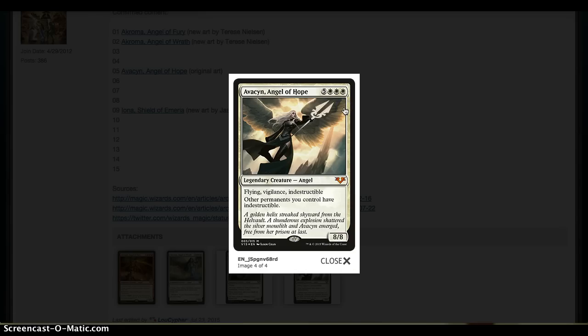Avacyn, Angel of Hope is the more exciting spoiler of the day — Avacyn with the original artwork. This card sees lots of play especially in more casual formats and Commander of course. I like that she's getting another foil print. Foil prints of her are fairly expensive and even the regular versions were between $20 and $30 last I checked. Nice to see that they're bringing back valued Angels that have some value in the set, and not just shoving mostly garbage in with one or two big cards.